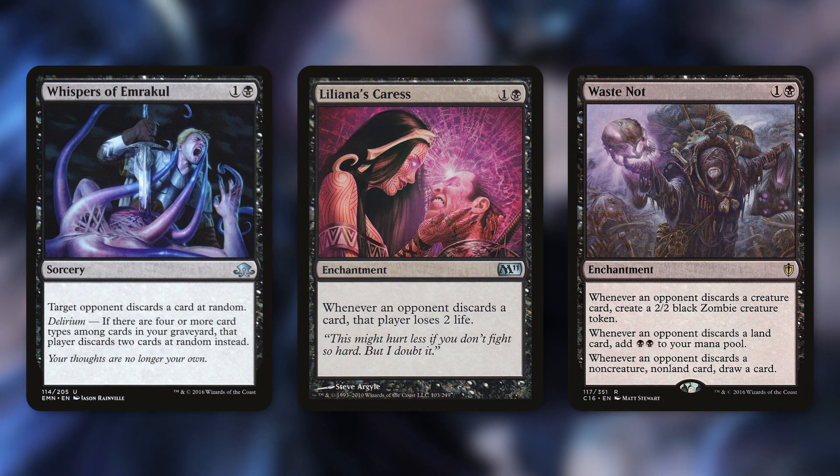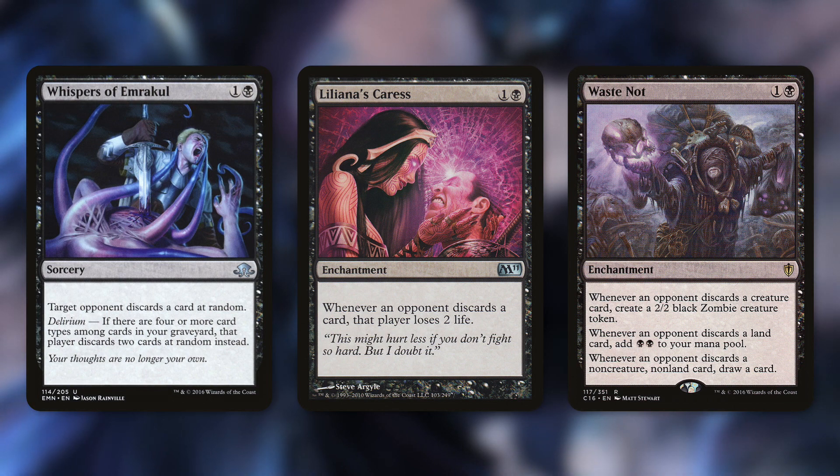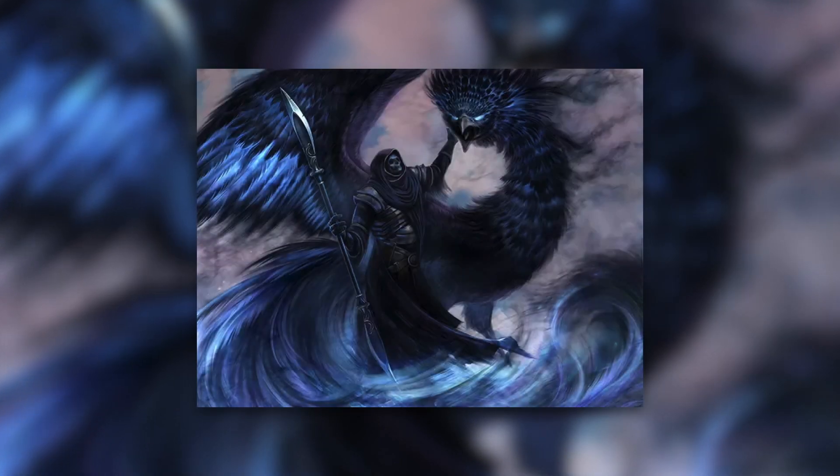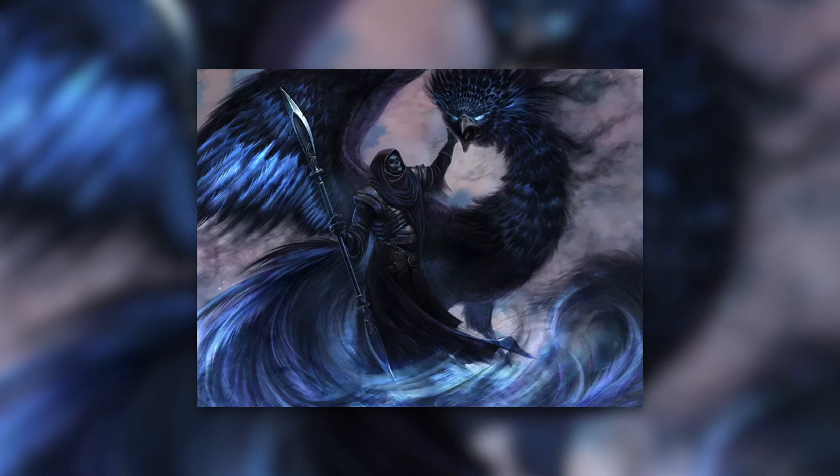Liliana's Caress and similar effects make opponents lose life whenever they discard a card. Waste Not gives you incredible benefits depending on what's discarded: whenever an opponent discards a creature card, create a 2/2 black zombie token; whenever an opponent discards a land card, add black black to your mana pool; and whenever an opponent discards a non-creature non-land card, draw a card. With Scythrus in play, there'll be a lot of cards discarded each turn. As a fun side note, Scythrus is actually the first card in the Custom Dragon Highlander community with art specifically commissioned for the card, by artist Olya Chibarikova — link in the description.